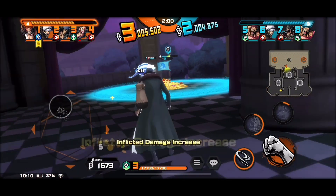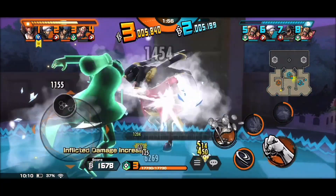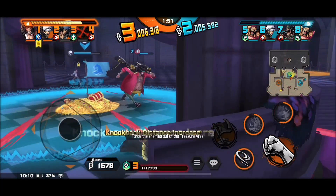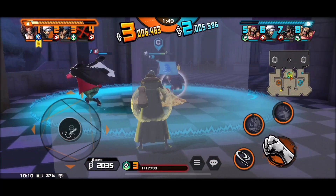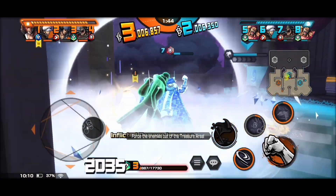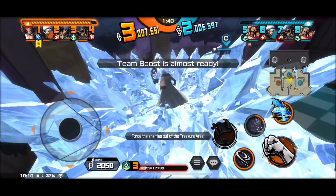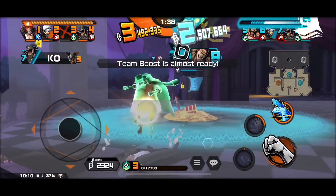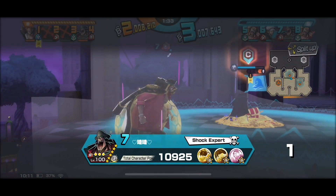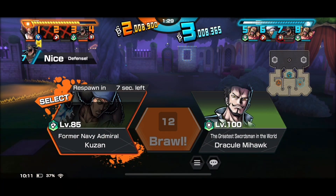I managed to freeze Blackbeard while he was trying to dodge — that beard, he failed to dodge. I kept comboing him, but I'd say you have to try to avoid Blackbeard as much as possible. At level 85, boost one, you're not going to do much damage and you'll fall victim to Blackbeard. You also need a good teammate to help you out.